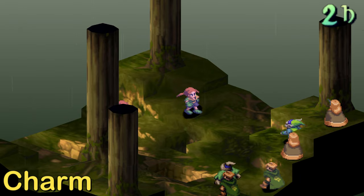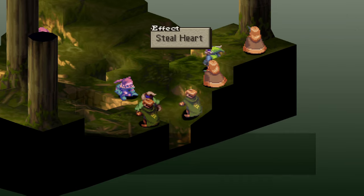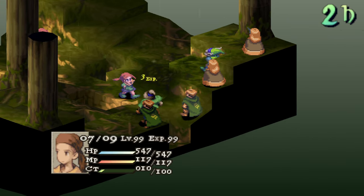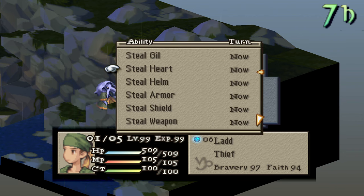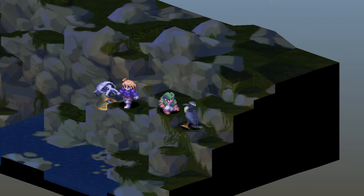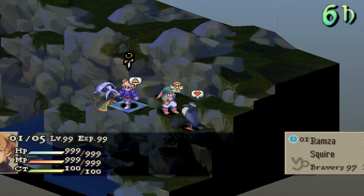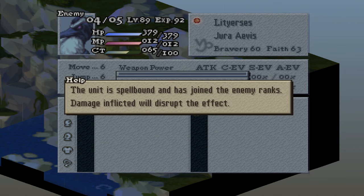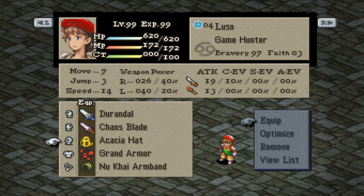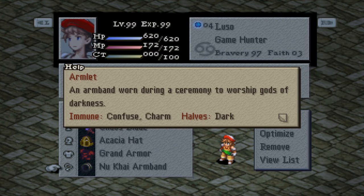Charm: this status effect can only be applied to a unit of the opposite gender if the target is a human. Monsters can be charmed by either gender though. A charmed unit views allies as enemies and enemies as allies, and the charmed unit becomes uncontrollable and will make actions that try to harm or put your party at a disadvantage. Abilities that cause Charm are Steel Heart, Charm, and Fairy Heart, and it will last for 32 clock ticks. You can remove this effect by taking HP damage. Some items that make you immune to Charm are Acacia Hat, Ribbon, Barrette, and New Kai Armband.